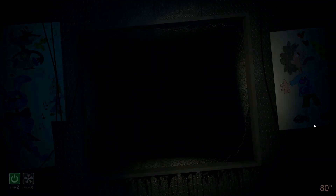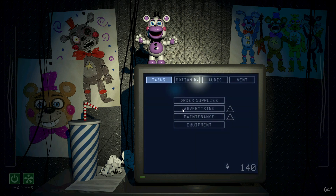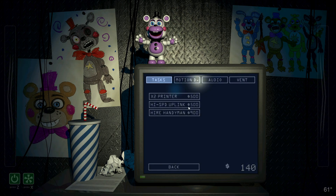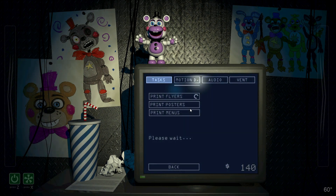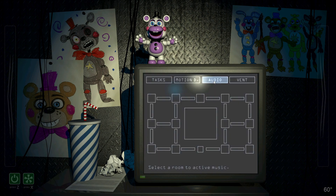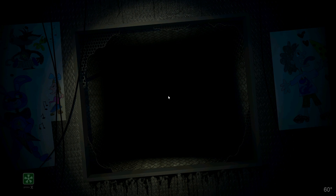While the pizzeria is open, you are in your office ordering supplies for the next day. Your office is really small with two vents on the side. You need to check if anything in the vents is coming for you — you have a motion sensor to detect movement, and an audio button to lure them away. If you hear anything right outside your office, shine your flashlight to slow them down long enough to lure them away. The question is: what are you luring away? With that, I give you Stage 3: Salvage.